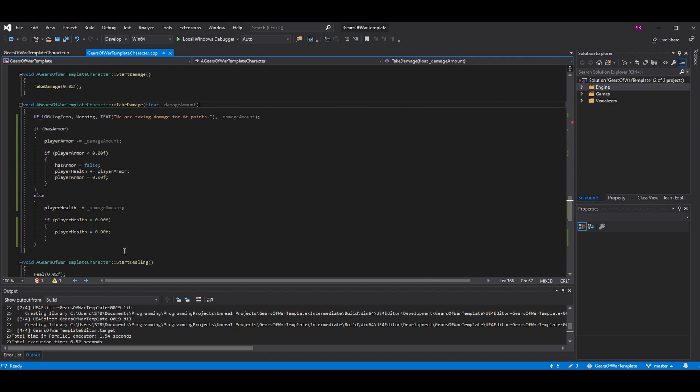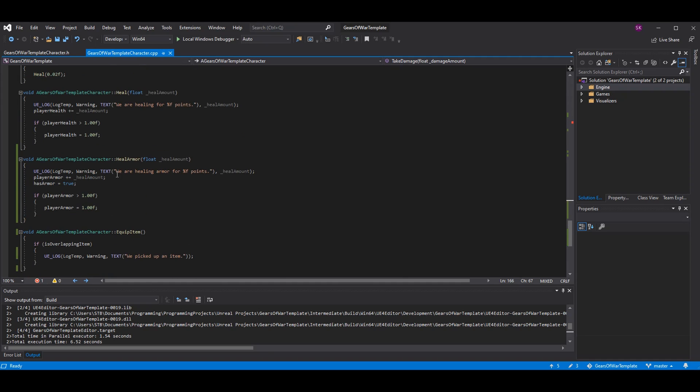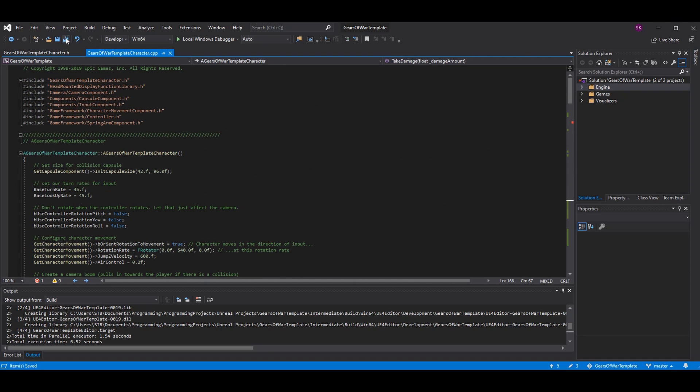Make sure has_armor is set back to true — that's pretty much the only difference in heal versus heal_armor, other than using player_armor instead of player_health. To summarize: when taking damage check if they have armor, subtract damage from armor, and if armor drops below zero set has_armor false and use the remainder to subtract from player health, then reset armor to zero. When healing armor, make sure has_armor is set back to true.